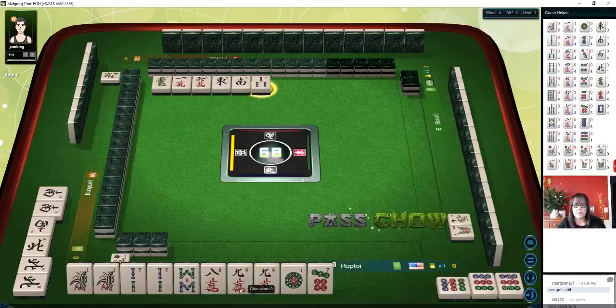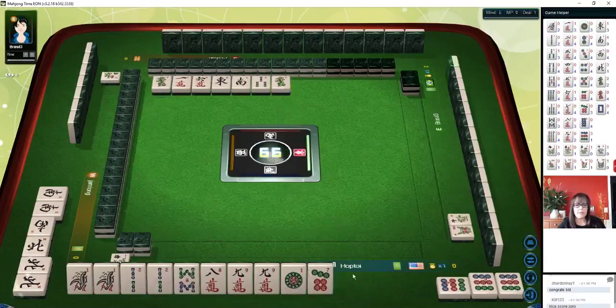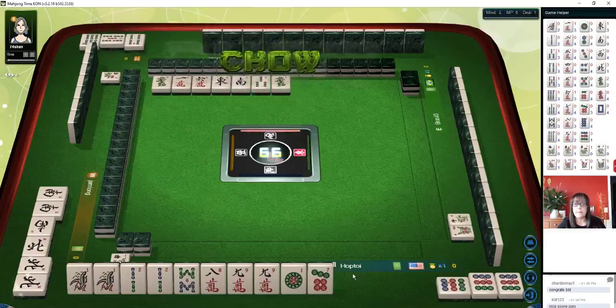Three bamboos — I'm thinking Pung, we're going to Pung. Green dragon is out; none of these other tiles are out. So we're going to discard tiles that have already been discarded. Five bamboos, in hopes of pairing up so that we can Pung.